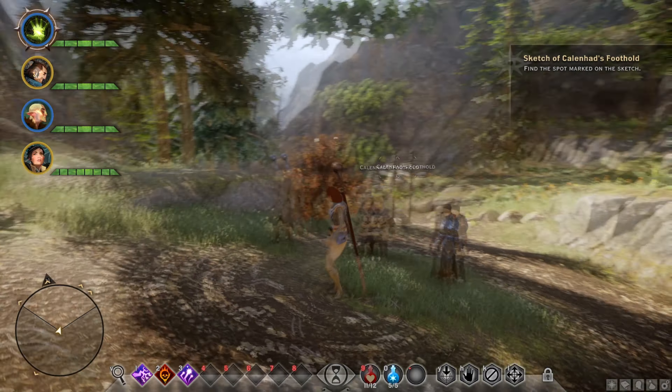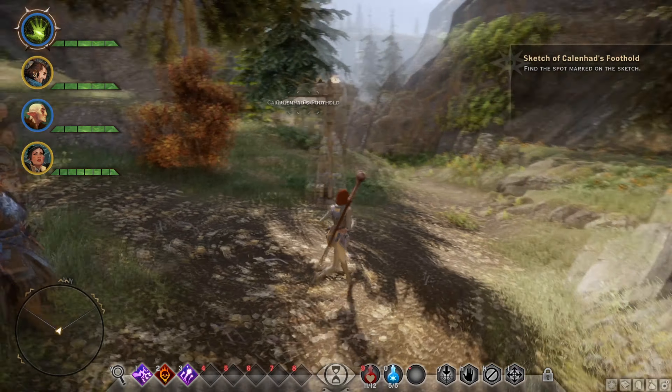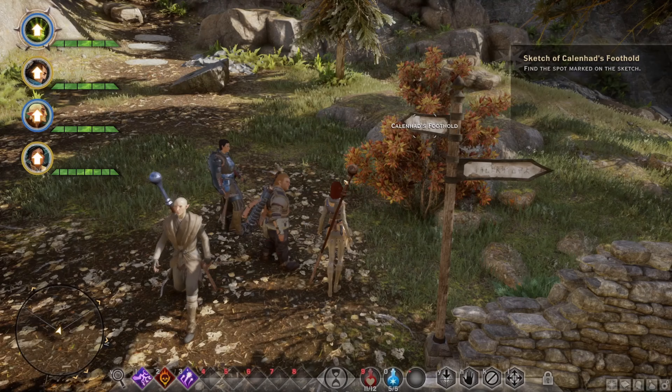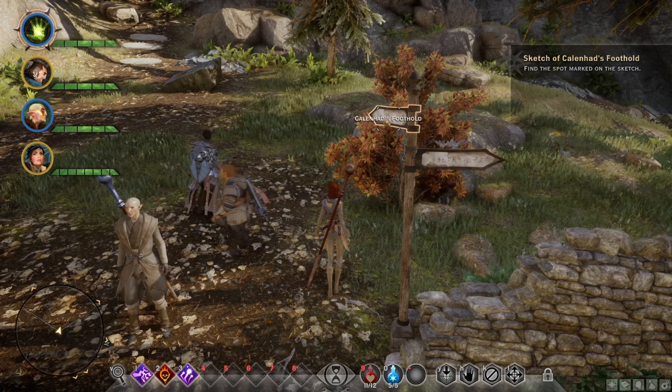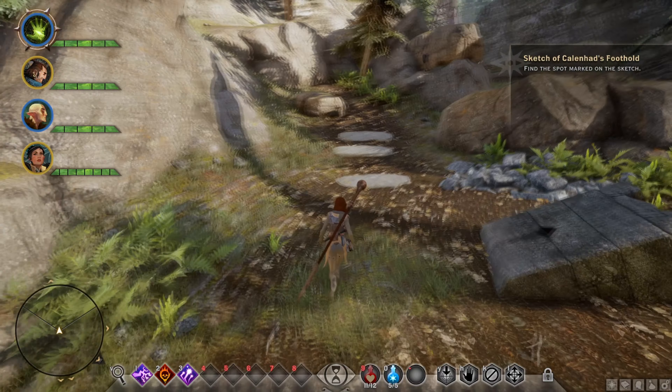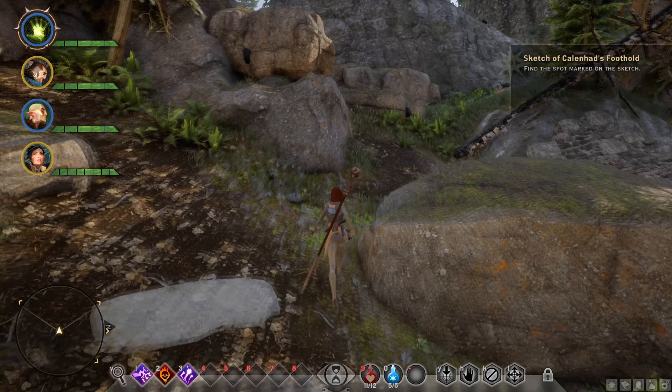Sketch of Fulahan's Foothold — basically what you are going to want to do once you find the map, which I showed previously, is head to the Askerids camp, drop down here until you reach this little marker. Kalehan's Foothold is straight ahead and basically what we are going to want to do is just head straight ahead.